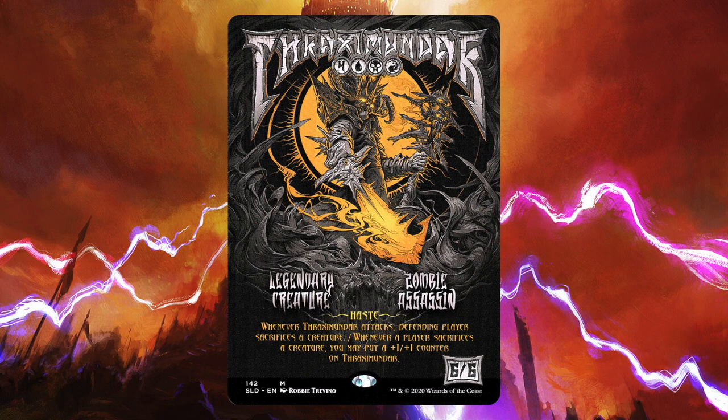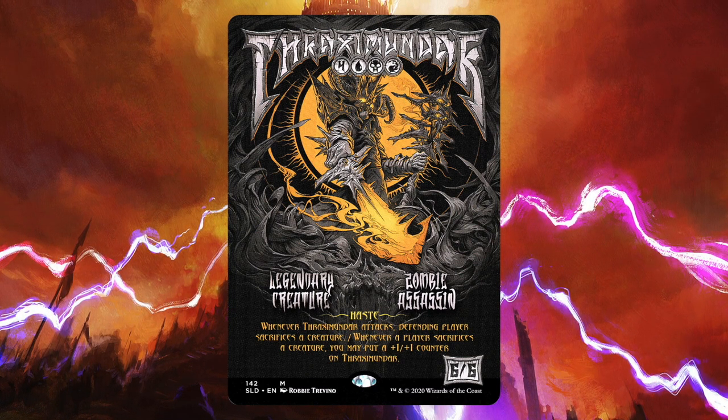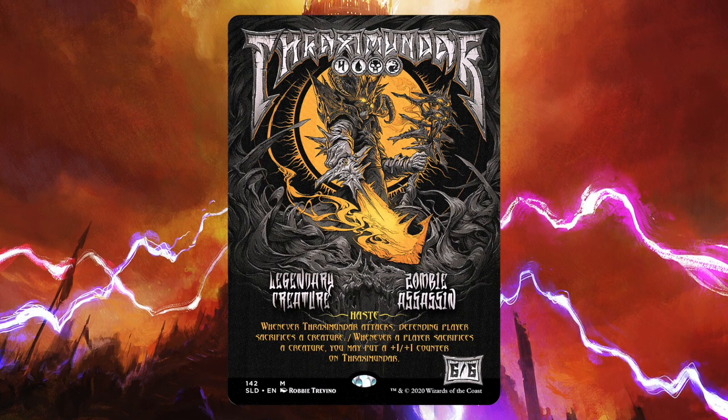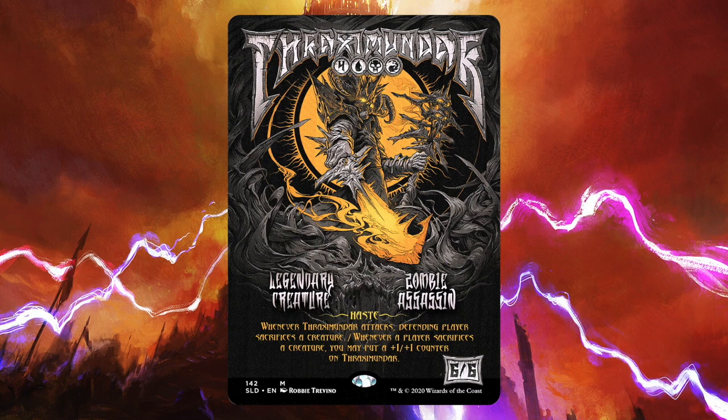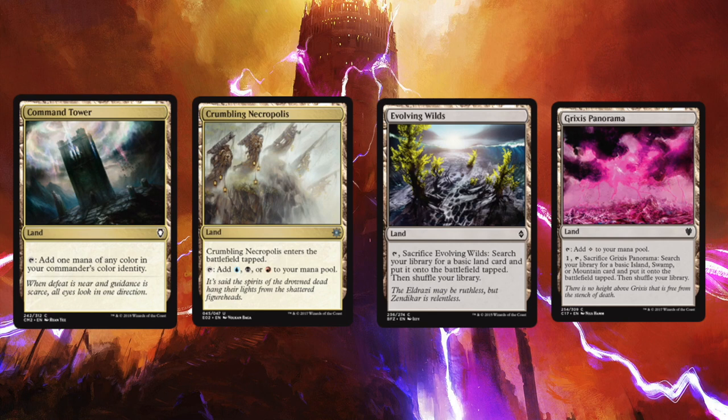Obviously the biggest issue with the deck is that Thraxamundar is seven mana. Not only would it normally take a long time to cast him, but if he dies it becomes harder and harder to recast him. This makes ramp and never missing land drops incredibly important. Ramp is harder without green, but we're going to make do. We're running 37 lands — not really any more than I would usually run.